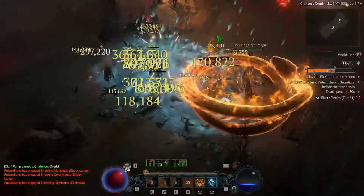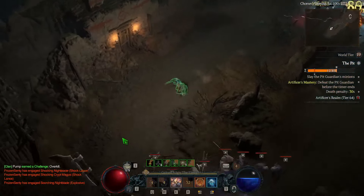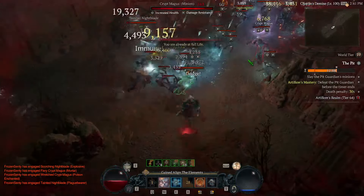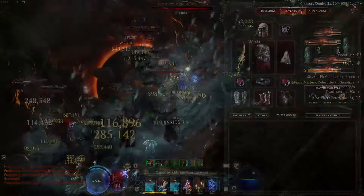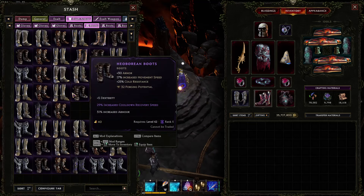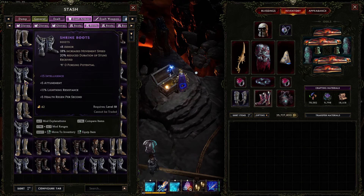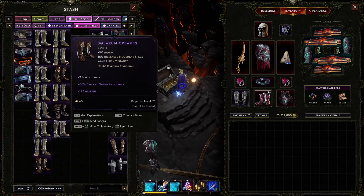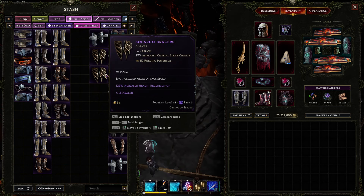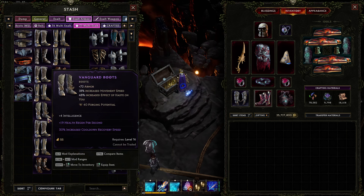One of the first things they've done in this new Loot Reborn branded season launch is they've added a system where affixes on an item have a chance to roll higher than is normally possible. Here we are in my stash — you can see there's a bit of a UI change. These purple affixes are higher than is normally possible to roll on the item. You can have one or more of these affixes, and in theory as many as possible.